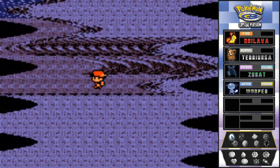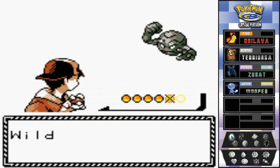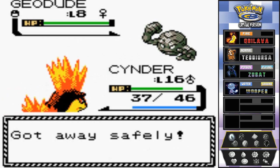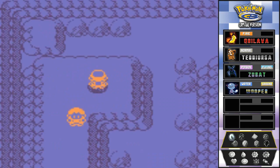Hopefully that is not another Onyx - we don't want to battle that guy. Oh, it's a Geodude. Let's move on forward and get out of here. Eventually we will be visiting these parts and exploring Union Cave a little bit more.